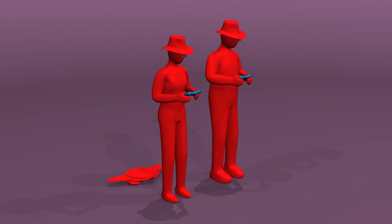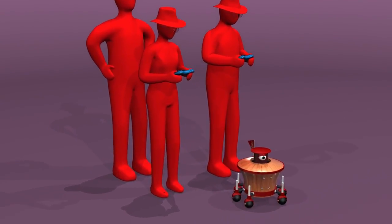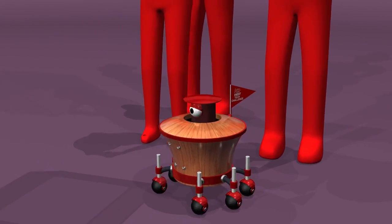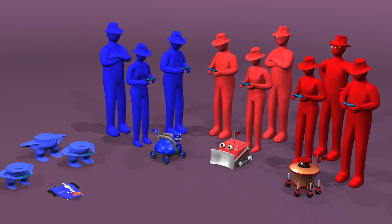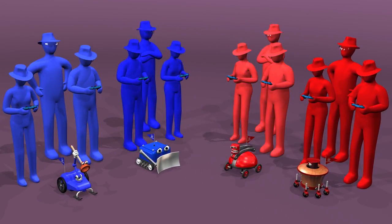A team consists of two driver operators, a coach, and a robot. The robot must be built from materials specified in the game manual and fit within an 18-inch sizing cube, but after the match starts it can expand. Each match is played with four randomly selected teams, two per alliance. Your alliance partner for one match may be your opponent in another.